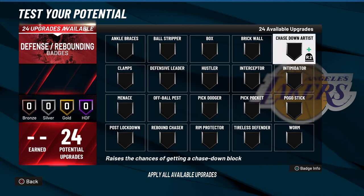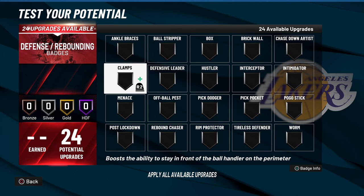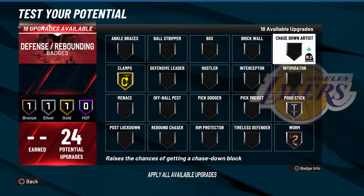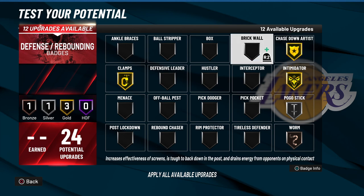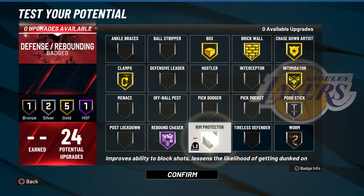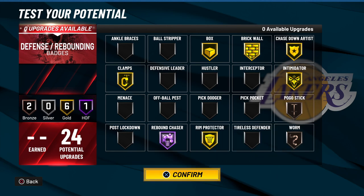For defense, you can get Hall of Fame defense badges on this build, but I don't recommend going there. I say go with gold — my build only goes with gold. I'd say probably put this one at Hall of Fame if you want. These two are what I call iffy badges, so you really don't need them except on bronze.